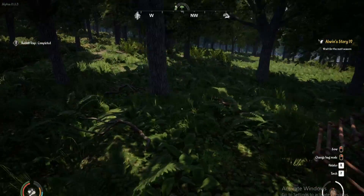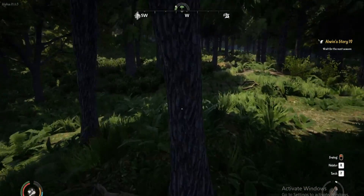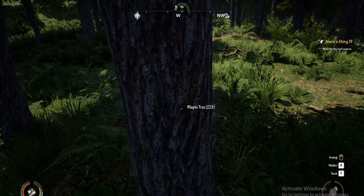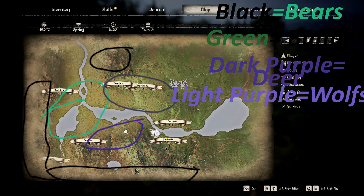I also recommend going up to the highlands area in the mountains and killing some bears, because bears drop a lot of meat. You can also go kill the buffalo-looking animals on the west side of the map — I'll mark on the map where I found these the most in my playthroughs.